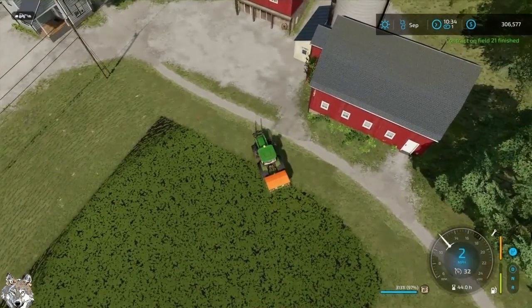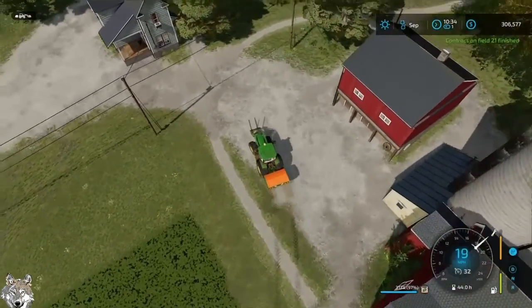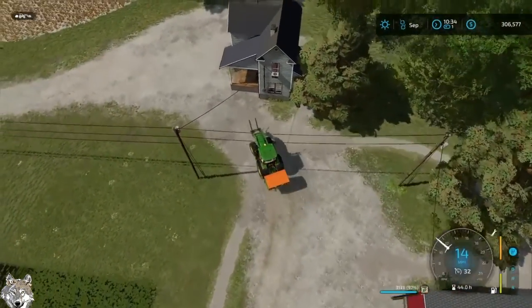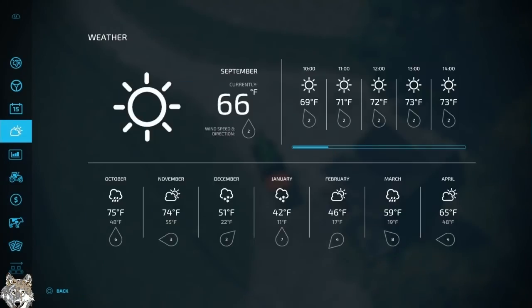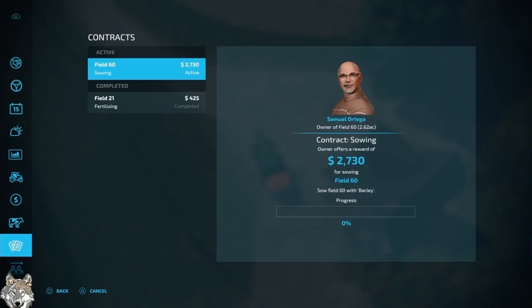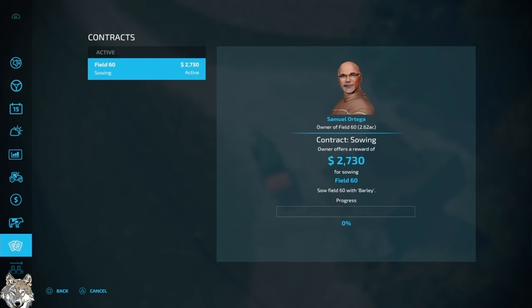Contract on field 21 is finished. I'm going to collect on that $425 — only took one pass. Moving on to field 60 to plant some barley.